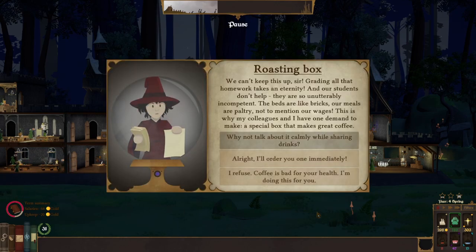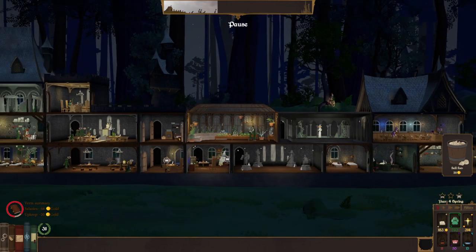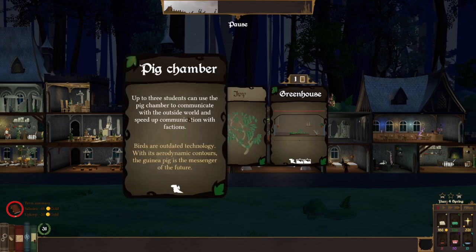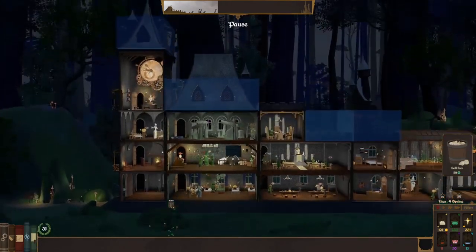Roasting box — we can't keep this up, sir. Creating all the homework takes an eternity. Oh, we can draw a coffee machine. Yeah, let's draw a coffee machine. It costs money, which I don't like, because we're pretty poor this run. Pig chamber — up to 3 students can use a pig chamber to communicate with the outside world and speed up communication with factions. That's good. I like the pig chamber.